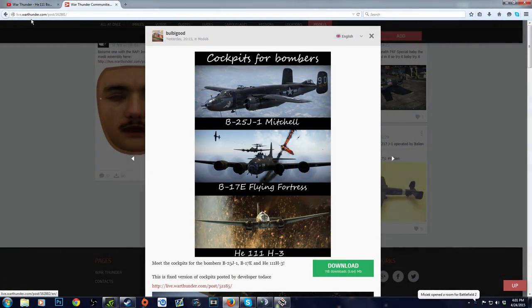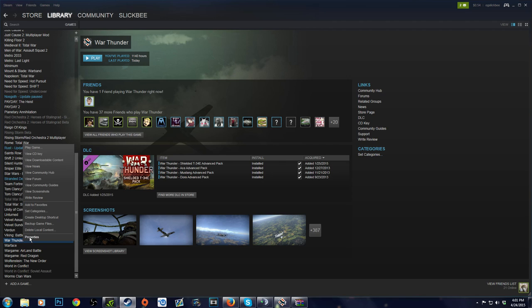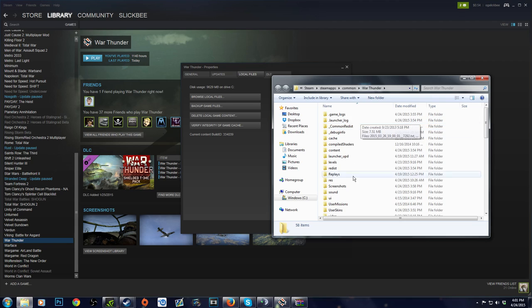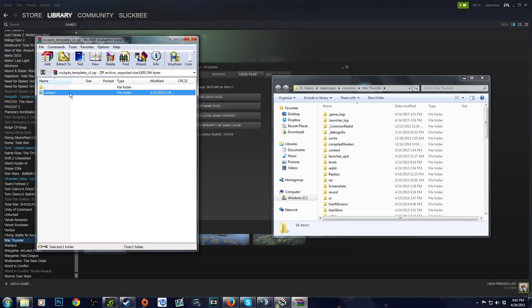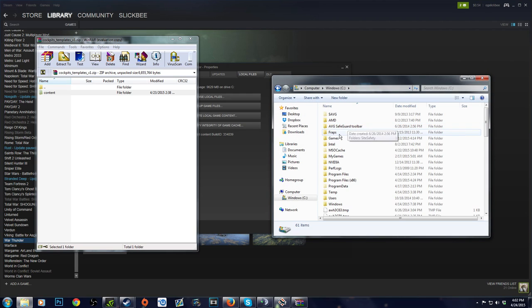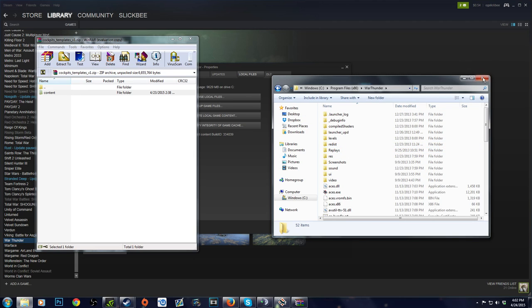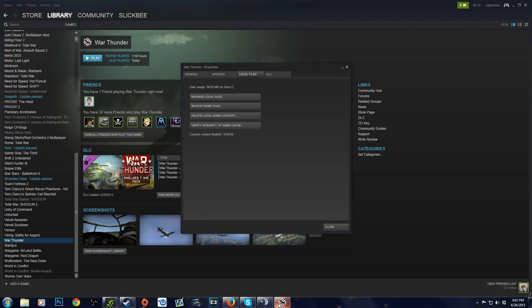Alright guys, here we are on the page that you come to in the description — this is the mod. You're going to download it, open it in whatever browser you're using, and you get this content folder. To get to the War Thunder folder if you're using Steam, just right-click, Properties, Local Files, Browse Local Files, and you're in there. All you've got to do is take this content folder and drag and drop it in there — I already have it, you can see it right there. If you don't use the Steam version, press Start, Computer, Windows, Program Files, scroll down, and War Thunder is right there. Double-click that and drag and drop the folder in. You should be good — then hop in game. You want to restart the game, hop in, and on those three planes you'll have the cockpit for them.